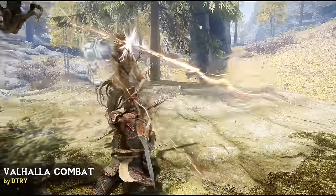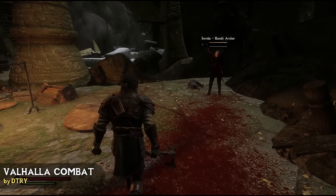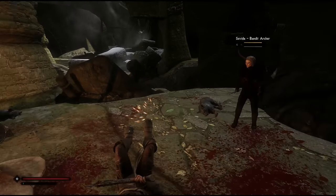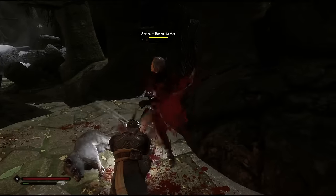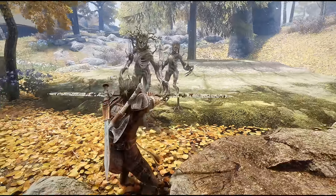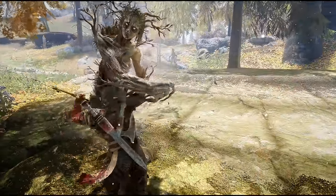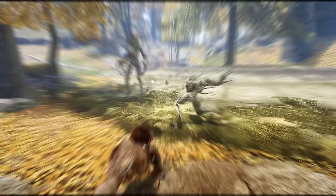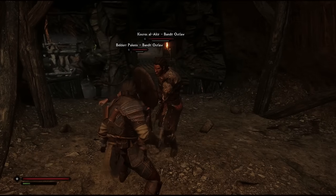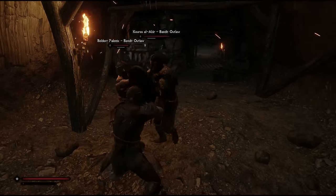The main feature of this mod changes how stamina works in Skyrim. Your light attacks now cost stamina to perform, however if your attack connects with its target, you will gain stamina instead. This is designed to make combat more fast-paced, where you can regenerate your stamina fairly quickly to perform more deadly power attacks, but will penalise you if you miss. If you do deplete all your stamina, you will enter a state of exhaustion, making you more vulnerable to your enemies.